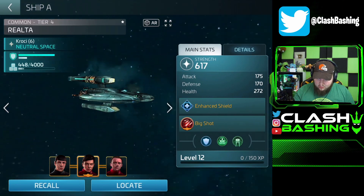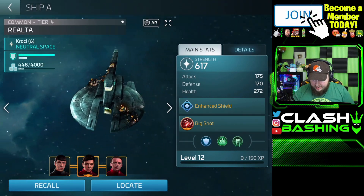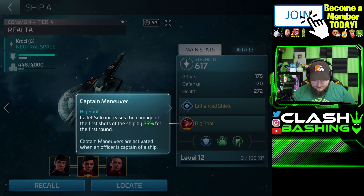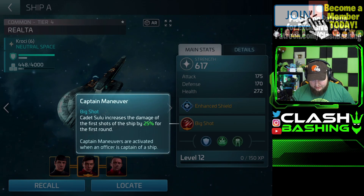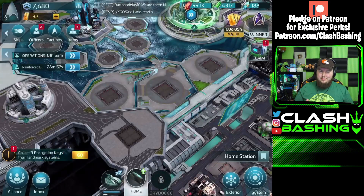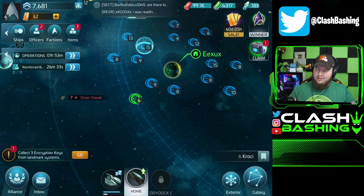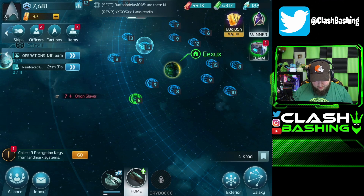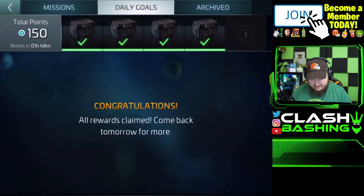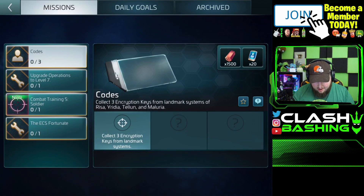We can check out our other ship, the Realta — this is my main ship, strength of 617. I just go around and take out everything. It's got some nice attack and defense, increases damage on the first shots by 25% per round, with enhanced shields. This is my main go-to ship. As I'm getting the hang of everything, I've been leaning on missions and daily stuff — I've been completing my daily goals, which guides you through the game.